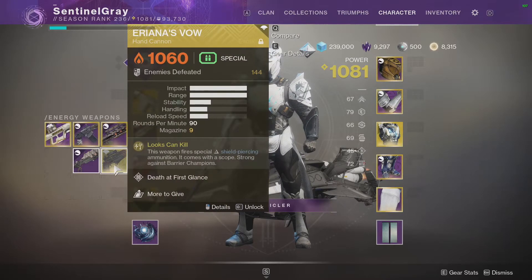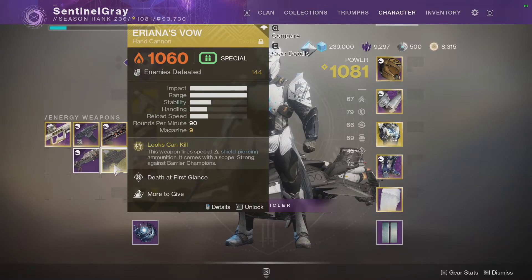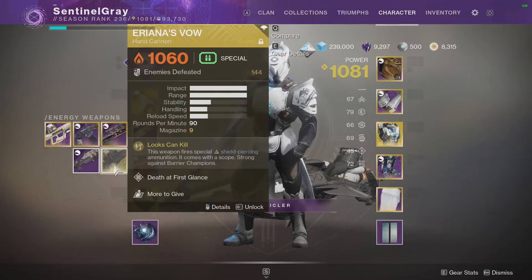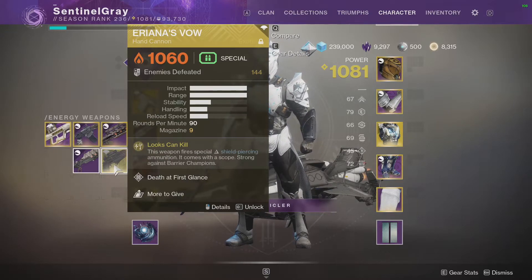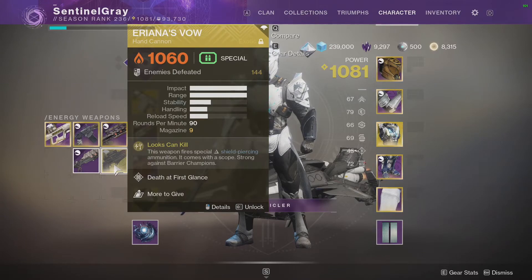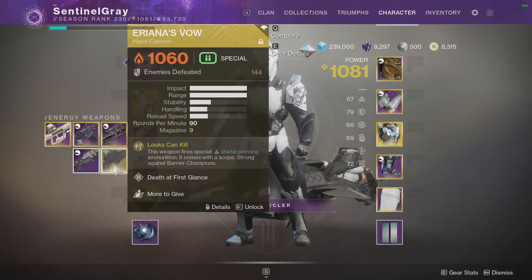Ariana's Vale — not only is it good in Grandmaster Nightfalls, but it comes with anti-barrier rounds. With the catalyst, it has nine rounds in the mag and essentially has auto-loading holster, which is really good. So if we need any anti-barrier rounds in the raid, this is probably going to be my go-to unless something else happens.